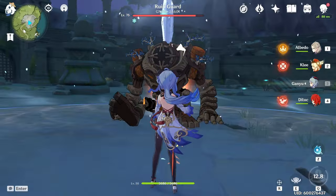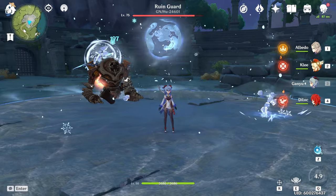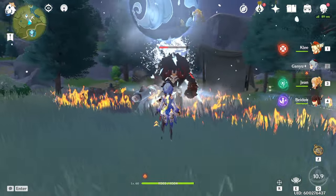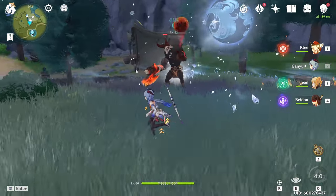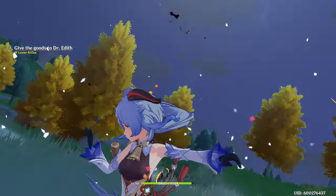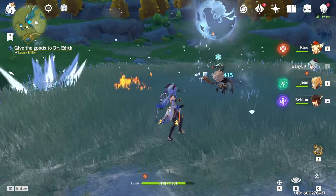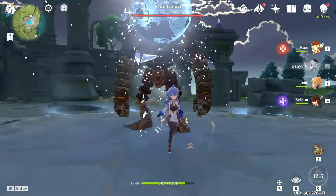Now let's talk about her ultimate. If you were wondering whether her ultimate tracks enemies, unfortunately it doesn't really track — it seems pretty random. One of the biggest factors in getting the most hits is the enemy's hurtbox. Larger enemies like Ruin Hunters, Ruin Guards, big Hilichurls, and boss Regisvines get hit a lot more often than small Hilichurls, Abyss Mages, and smaller human-type enemies. Whether enemies move within the AoE or stay stationary also affects how many times they get hit.